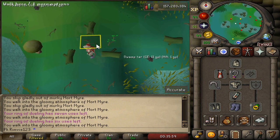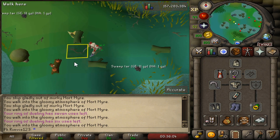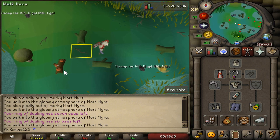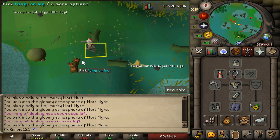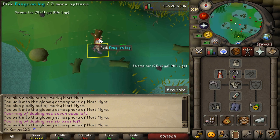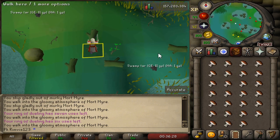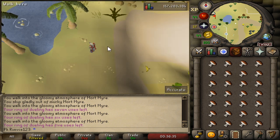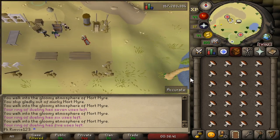If you're doing this money-making method, it's even better when the Twitch Prime promotion is not active, because like I said, it's really influenced by bots. I would recommend just selling them now, but you can also keep them for later when the price recovers. Even now, you can make about half a million an hour — it used to be 800k an hour. For merchers, you can easily stack up on more Mort Myre Fungus and the price is going to go up for sure once there's no more Twitch Prime.